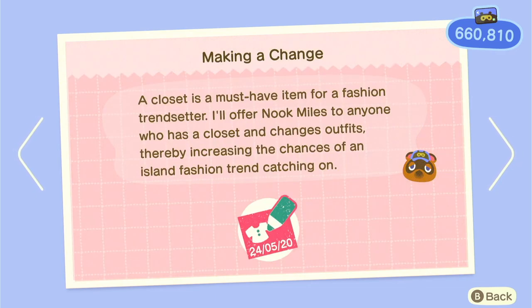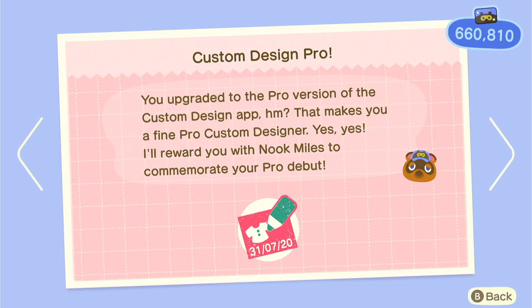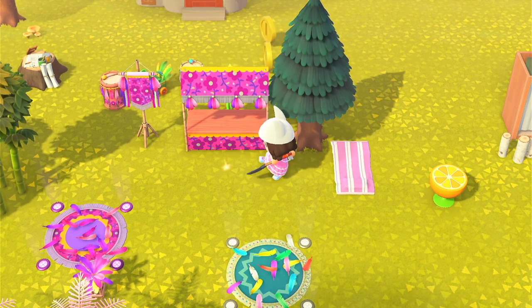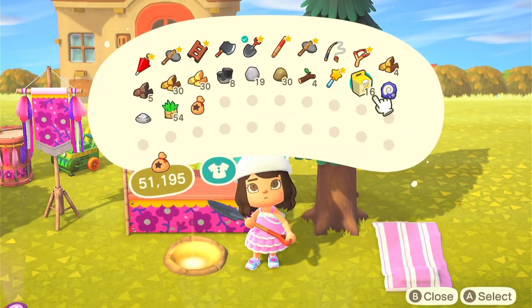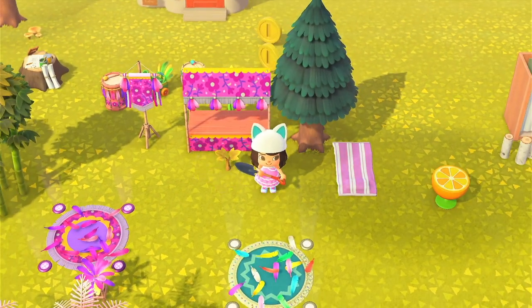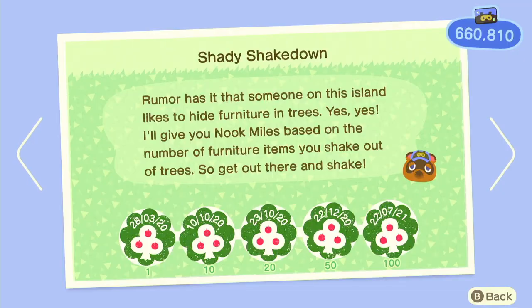Change your outfit — just do it, easy. Make your first custom design — you do have to redeem the app with Nook Miles, but it's not expensive, and you can pay for the pro version too. Pay Dirt — once a day on your island some random money spawns in the ground. Dig it up, get your bells, and don't cover the hole back up. Instead plant 10,000 bells — no more than 10,000 — and a money tree will grow. It's like a normal fruit tree but with bells, so you can get 30,000 bells from one tree.